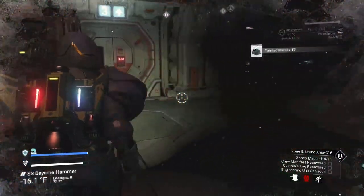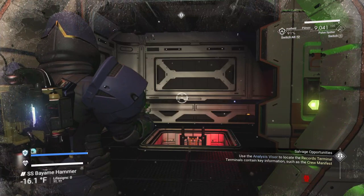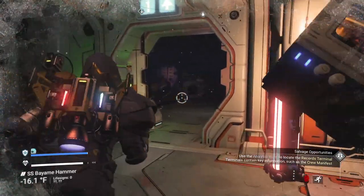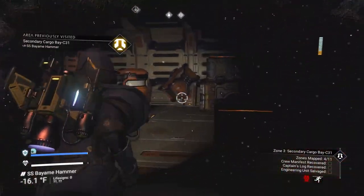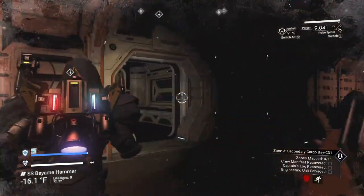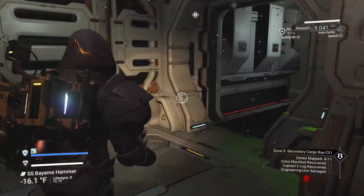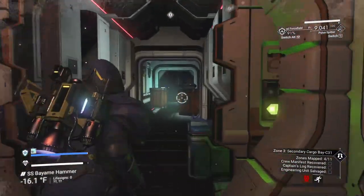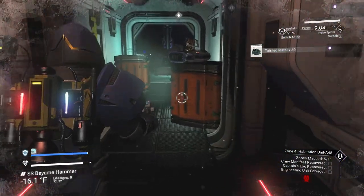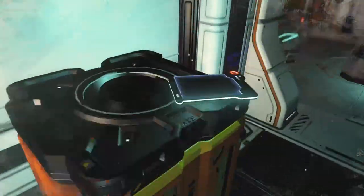Another door leads down into the deeper bowels. We haven't finished searching this top area. Looks like my weatherproofing is over. There's the door we came through, and this is the other one we need. In case you're wondering about a map — I have never found a map. We're in another room: zones mapped 5 of 11. Got another log: 'This is for a guard. Captain's orders, but I don't understand — turn on us out of nowhere. I can hear them...' That's just creeping you out now, right?